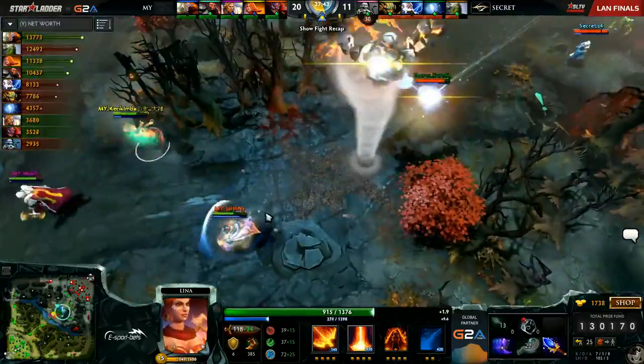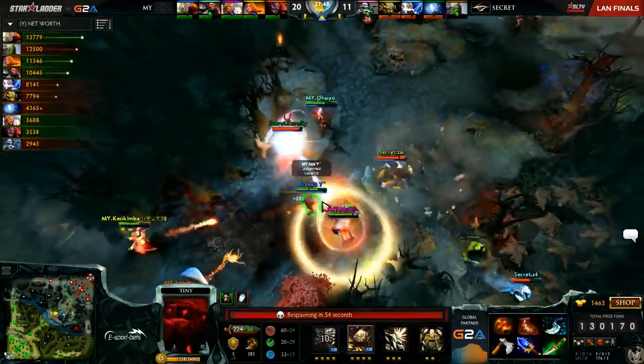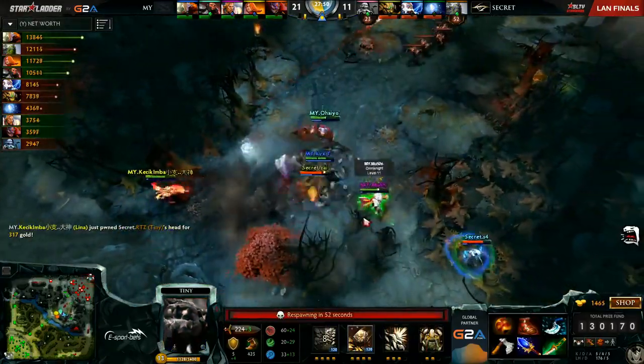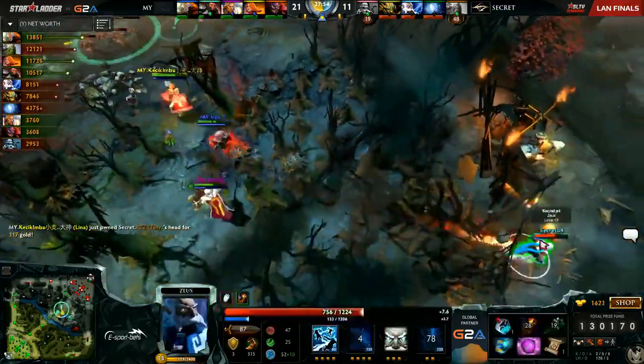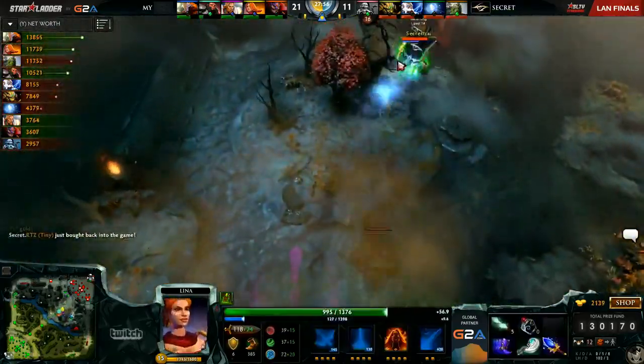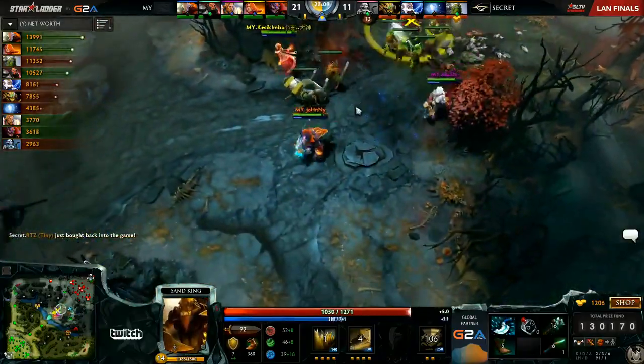Johnny caught by the combo. Repel — quick reactions from Mushi as the ultimate from Zeus comes out. Now they'll try to turn onto Arteezy. The Tiny gets hexed up and brought down. Wisp Relocates out. Epicenter from Zai, but it's just not enough damage. Force Staff for S4 to the high ground will keep him safe. Zai gets Force Staffed as well. And looks like they're going to re-look at Arteezy in the middle — buyback from Tiny.